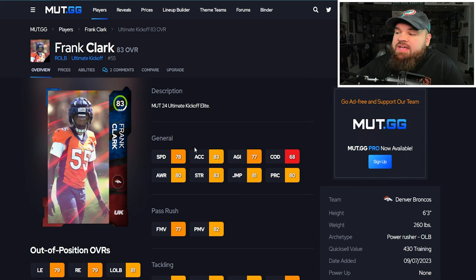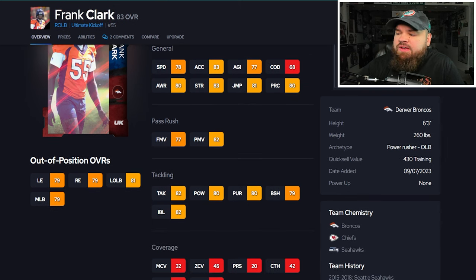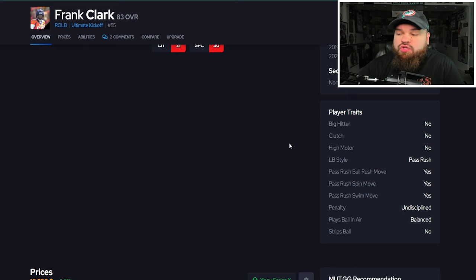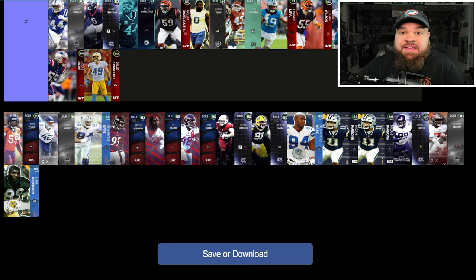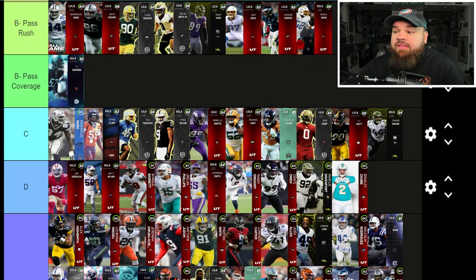After that we get Frank Clark with 78 speed, 83 acceleration, 80 play rec, 77 finesse moves, 82 power moves, 79 block shed, 82 impact blocking — pretty decent stats. From a traits standpoint, he has every single pass rush trait on yes. He is very similar to the 82 DeMarcus Ware we already covered, so he's going right by him. These two are some pretty nice budget options.